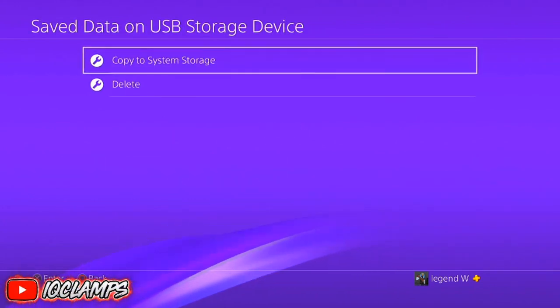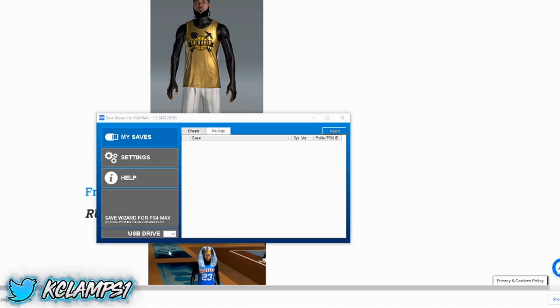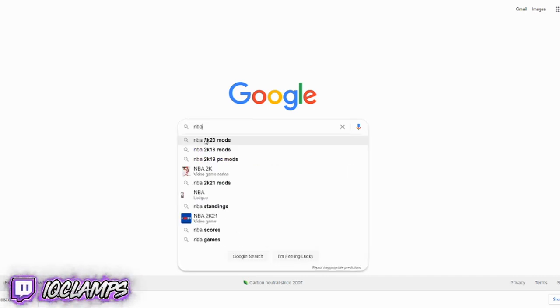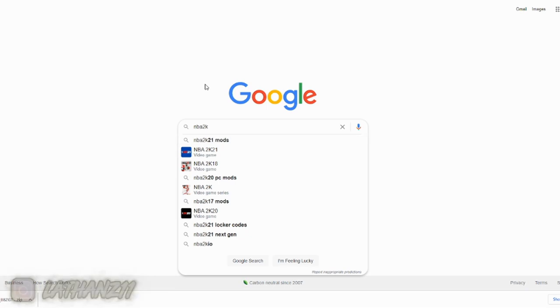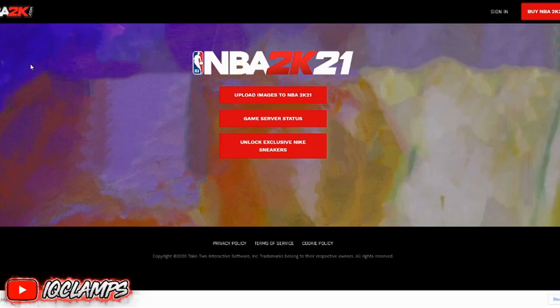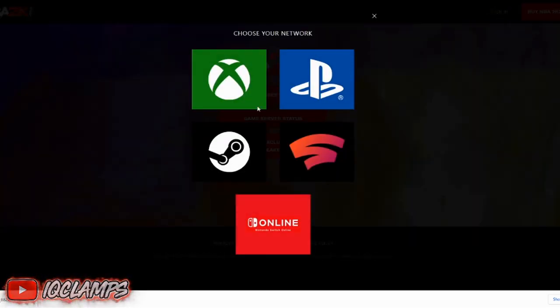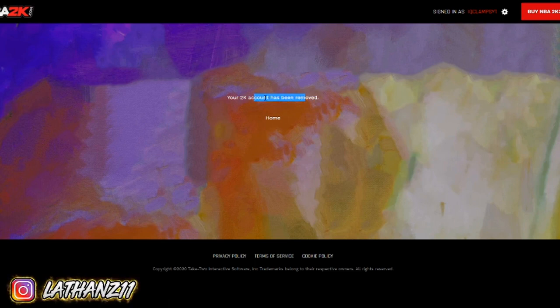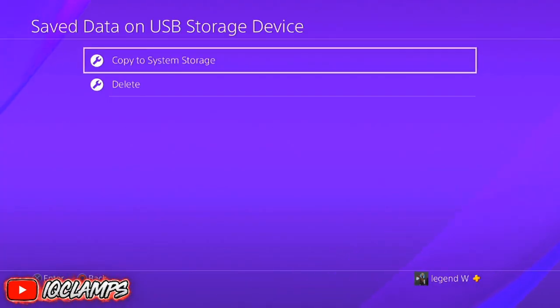Now what you need to do is go back onto your computer. Go on Google and look up NBA2k.com. You need to sign in with your Xbox or PlayStation account — but right now I am using my PlayStation. Just remove all accounts from here. Make sure there are no accounts listed. Simple as that. Now you are done with your PC — you no longer need your PC. It's just up to your PlayStation now.